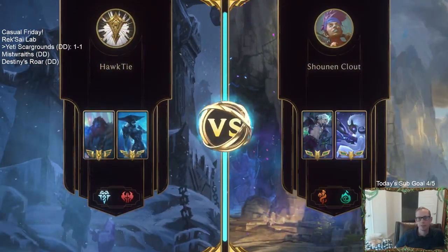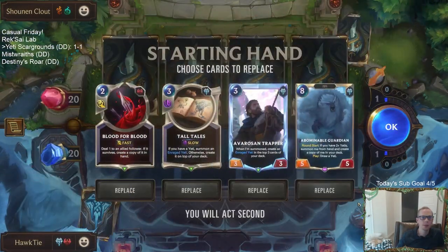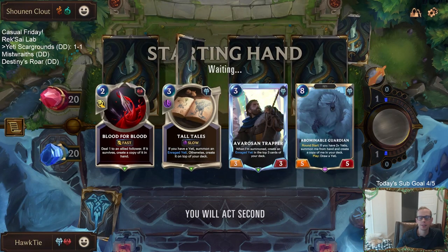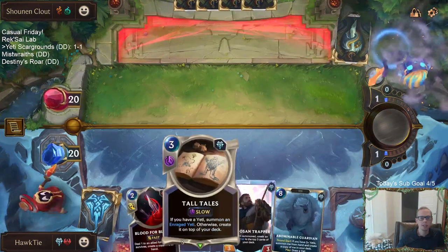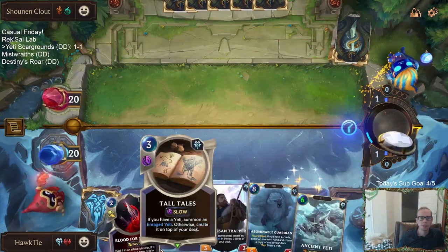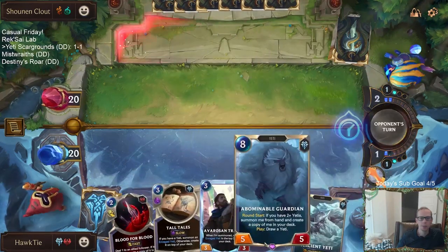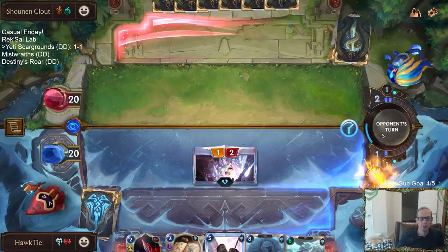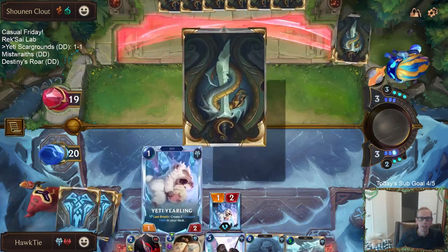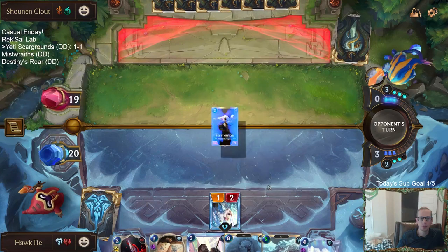Viego Kindred. I'm thinking this is going to be an Undying deck with a lot of Vulnerable — that's what we're going to be using the Bilge Water for. So this is kind of what our deck can do: if we can get Enraged Yeti plus Tall Tales to get a second Enraged Yeti, and have the two of those put the Abominable Guardian in play, then we Blood for Blood the Abominable Guardian. Alternatively, I could Blood for Blood this Yeti Yearling which then puts the Abominable Guardian into play.